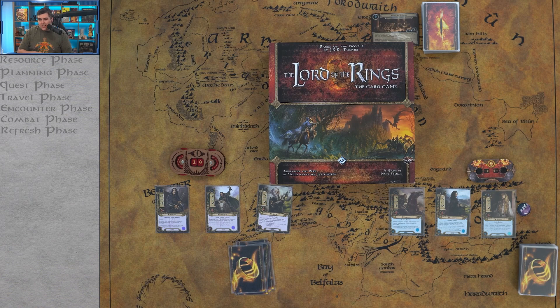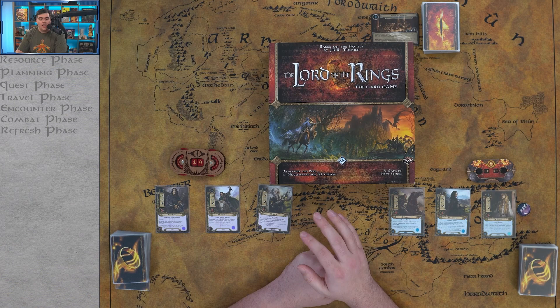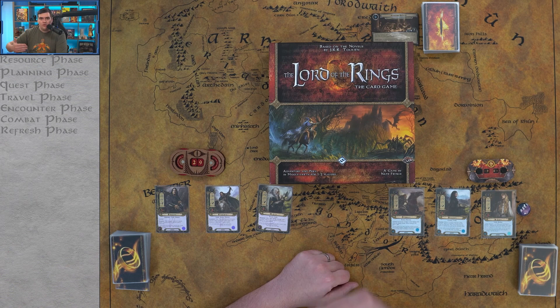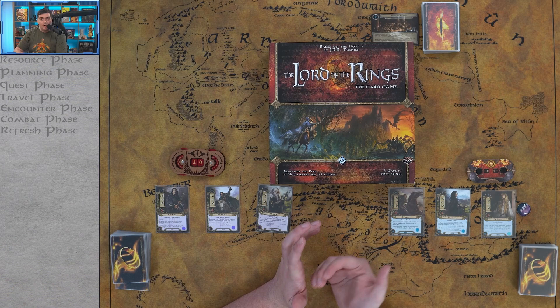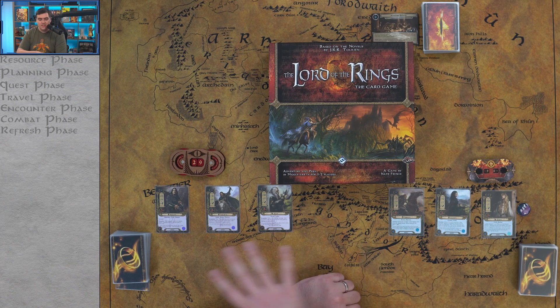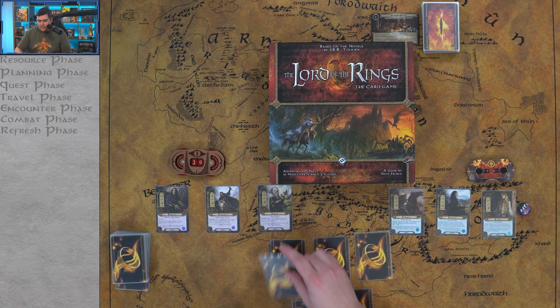If you're interested in following along, I do have Passage Through Mirkwood and other scenarios in a progression series, playing games as they came out in order with the cards available at that time. So if you're having trouble with a scenario like Journey Along the Anduin, you can go see how I tackled it — my deck, my hero lineup, and everything. That playlist link will be below. These starter decks are a great way to get a feel for what each sphere can do.